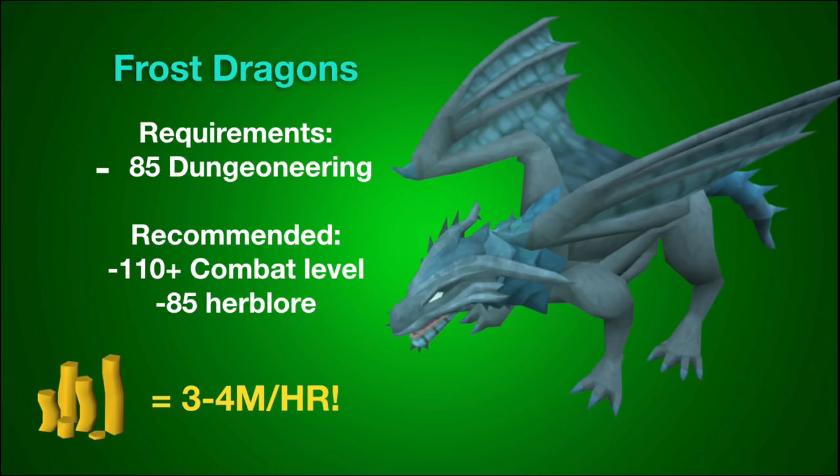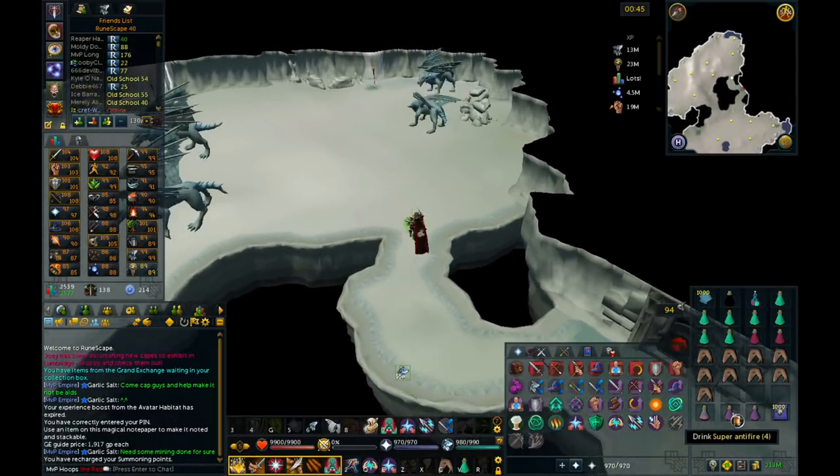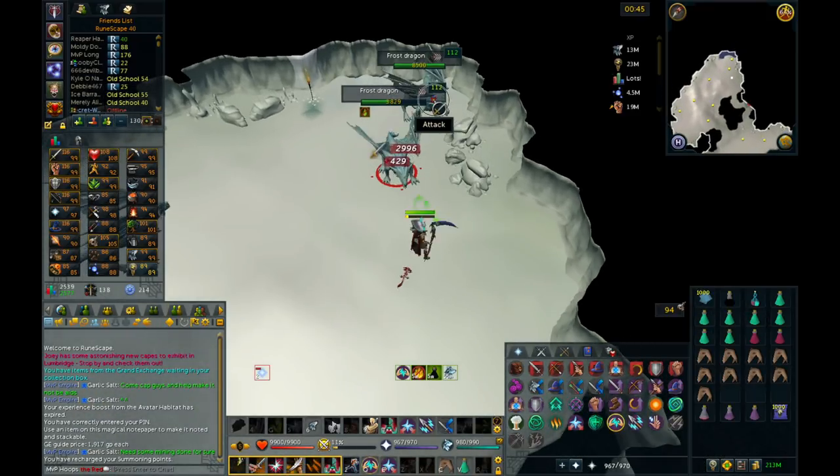To start off we have frost dragons. Frost dragons have one requirement: 85 Dungeoneering, and 110 combat level is recommended or higher. 85 Herblore is really useful for the super antifire potions. You can make 3 to 4 mil per hour doing this method.